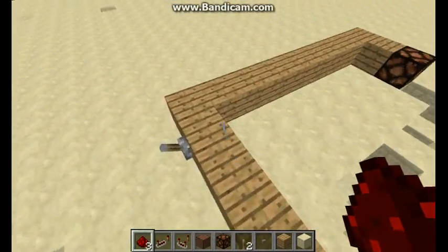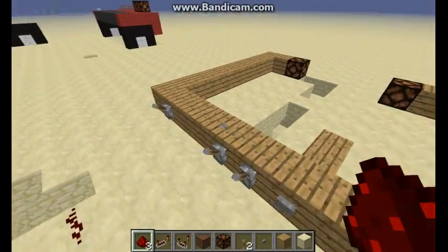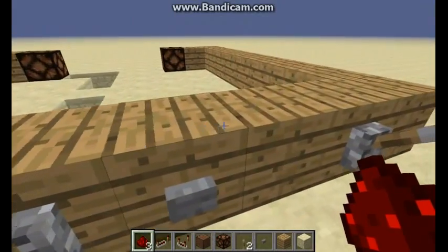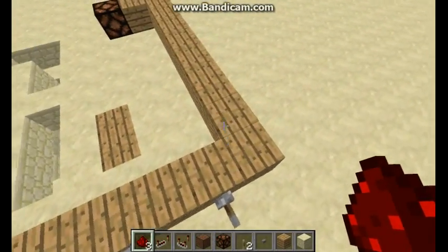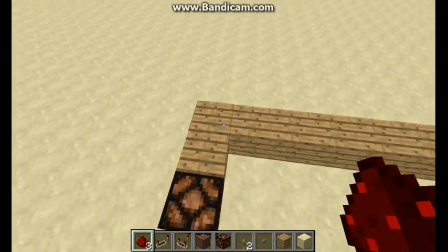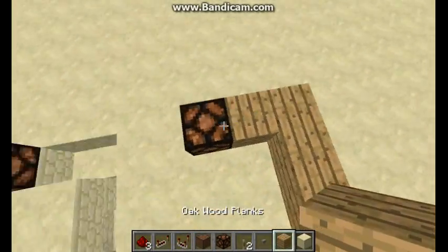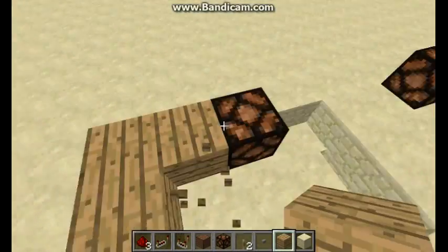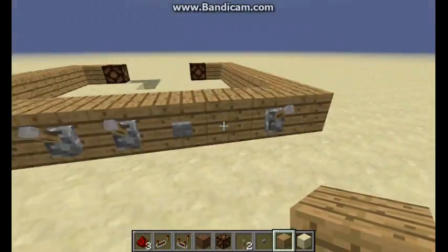First you'll need a shell. The shell is ten blocks wide — one, two, three, four, five, six, seven, eight, nine, ten — and then eight up here, and then one in when you get to the eighth block. Then you just have redstone lamps on the edges.